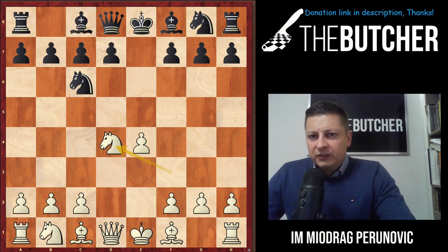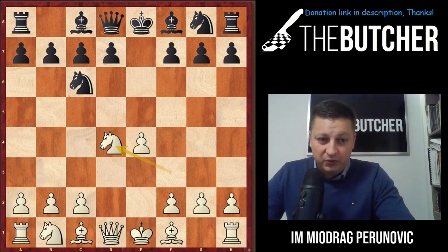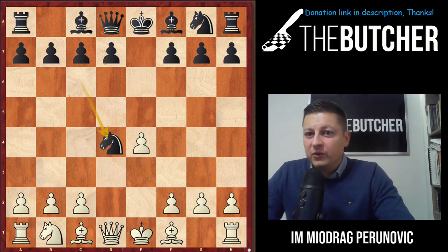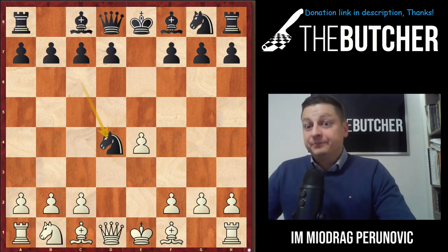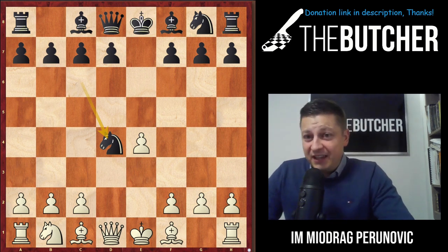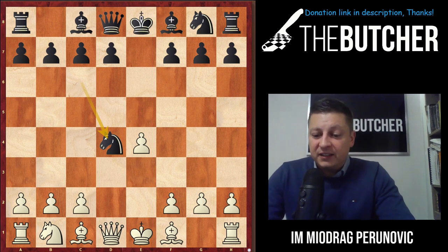They take on d4 — believe it or not, it's the third most common move against the Scotch Defense. First and second place are bishop c5 and knight f6. I found nine thousand games in the database with knight takes d4. From my coaching experience with younger students, about 80 percent of games at that level see opponents taking on d4.